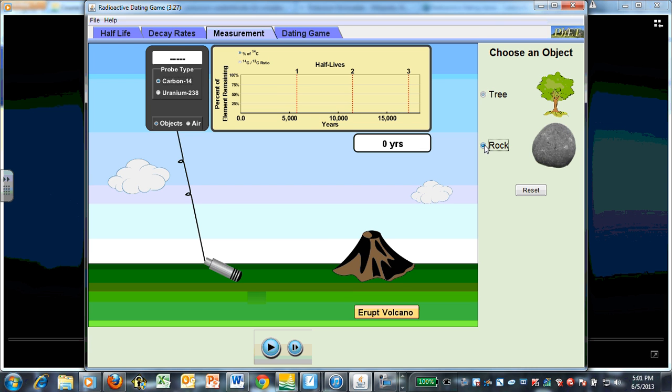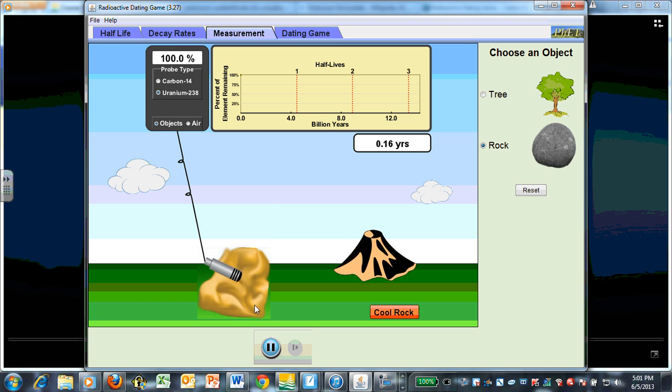We'll try a rock — it uses uranium. Not all rocks have uranium, but luckily this volcano makes the perfect rock for us. And there it goes. It hasn't lost any yet because it has to wait for the rock to crystallize. This takes a little while, but you can see where it's going.